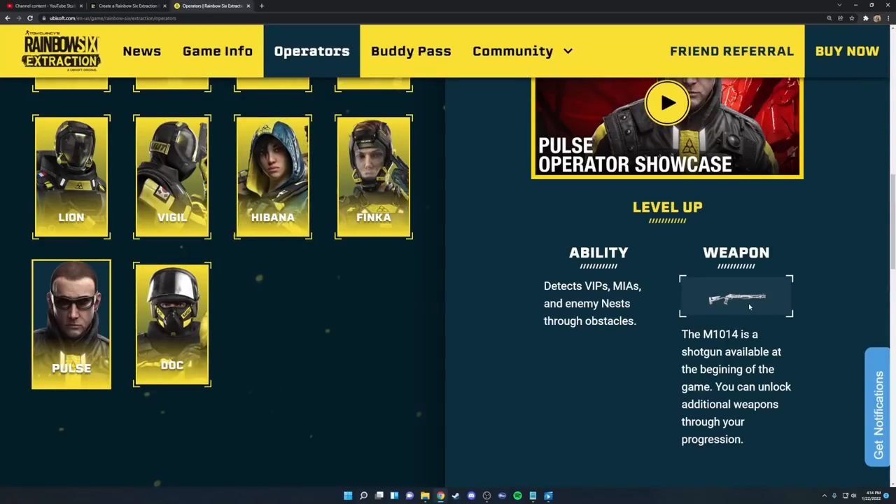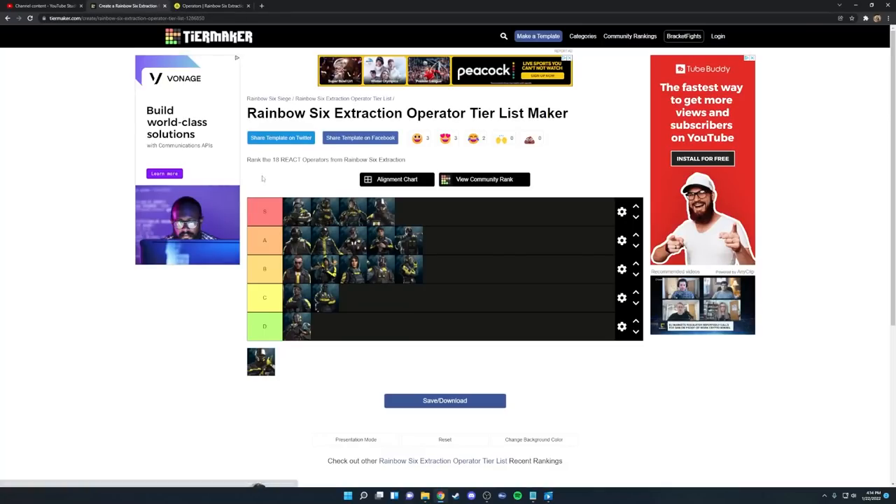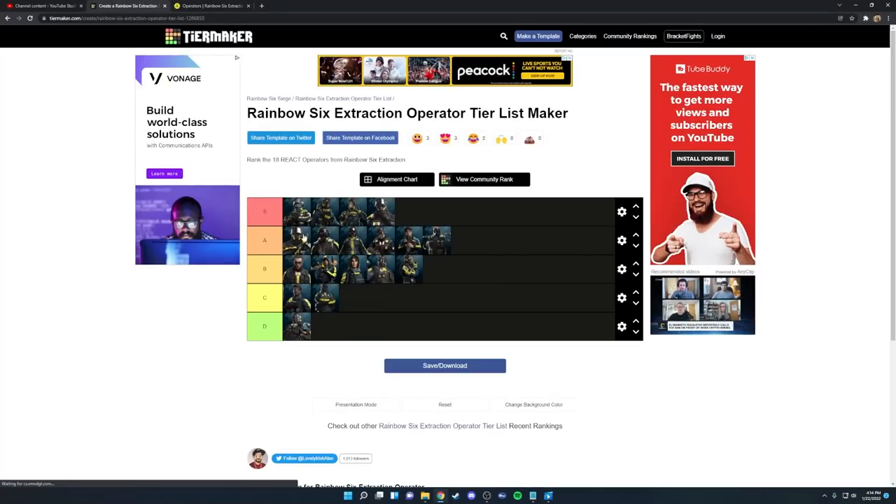Next up we have Doc. Doc's always going to be a good choice — he has the P90 and MP5 as well, same as Rook, and they're very good weapon choices. His ability fires a health pistol to give 15 temporary health or revive downed teammates. It's pretty good overall, though I don't think he's better than Rook — I'd definitely choose Rook if given the choice. But health is never a bad thing, so I ended up putting Doc at the top of A tier.